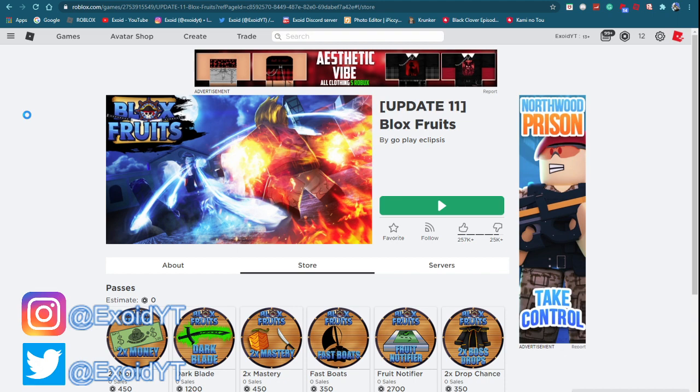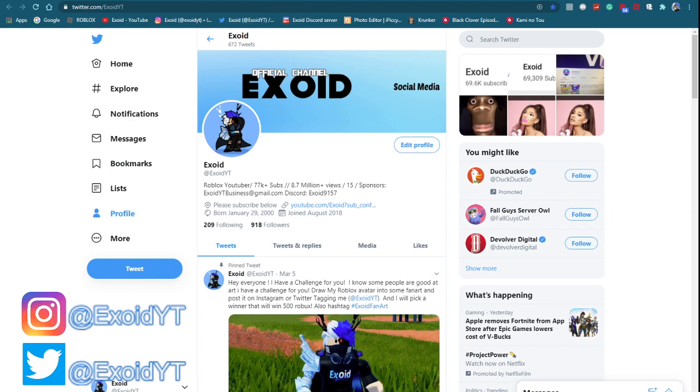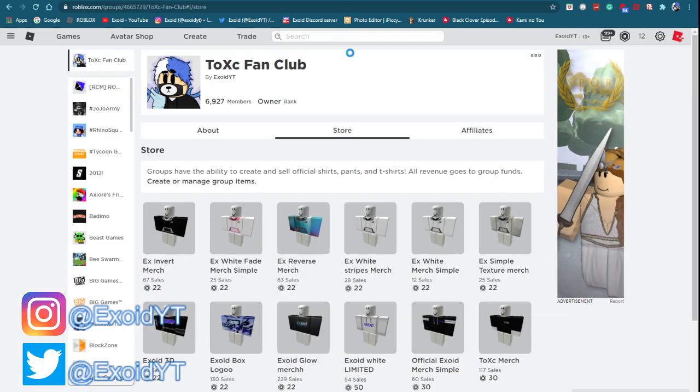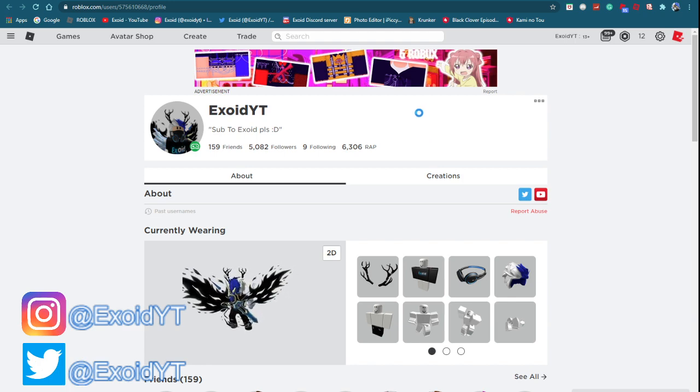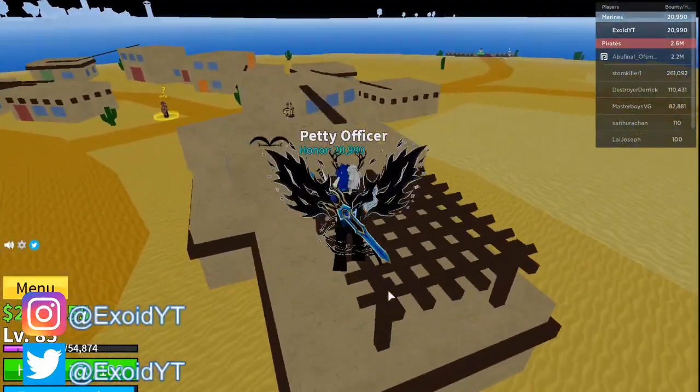Once you subscribe, you get to see all the newest codes and join all the giveaways. My Instagram and Twitter are linked in the description — I'm giving away Robux gift card codes today, so go follow those. Also check out my group, search 'xwood' in groups or click the link in the description. If you want me to friend you, buy the merch and send me a request — there's a 50% chance I'll friend you. You can also follow my Roblox user 'xwood yt' so you can join me in-game whenever.